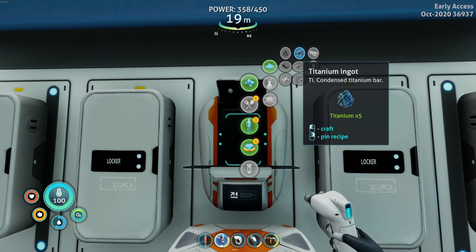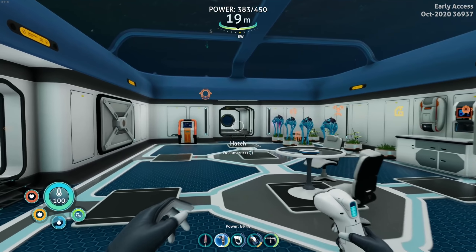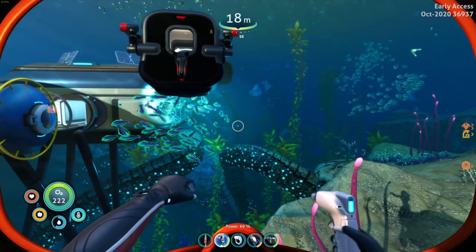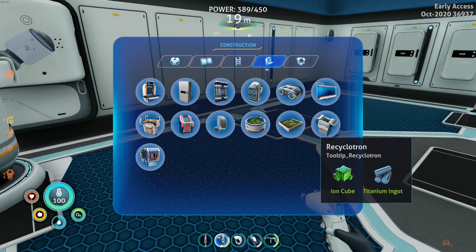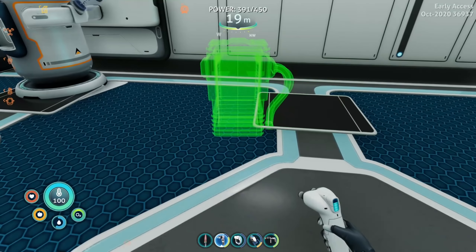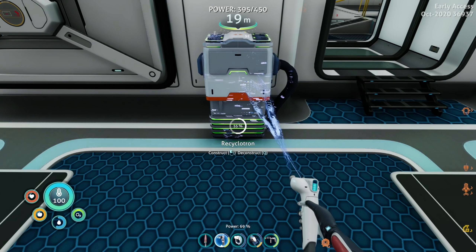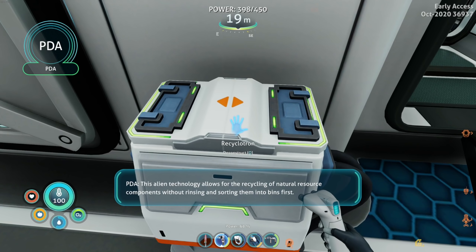There goes all my titanium. I'll need a titanium ingot and ion cubes for the recyclatron — I have a bunch of ion cubes in my Prawn Suit, let me grab one. I want to make some ion batteries but I want to keep a few ion cubes in case I need to make tablets. The recyclatron is massive! Let's put it right here. According to its description: 'alien technology allows for the recycling of natural resource components without rinsing and sorting them into bins first.'